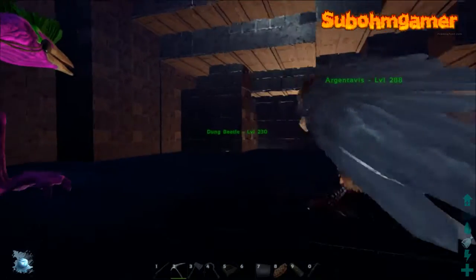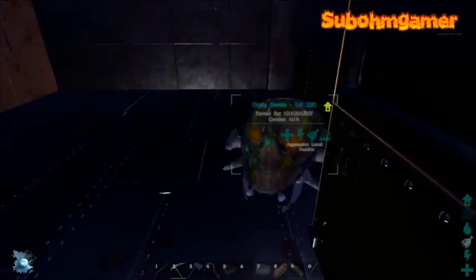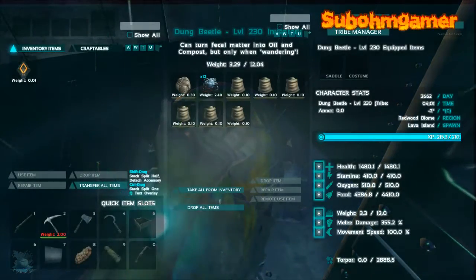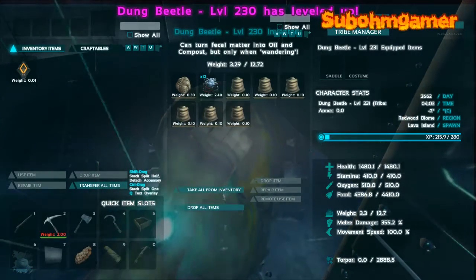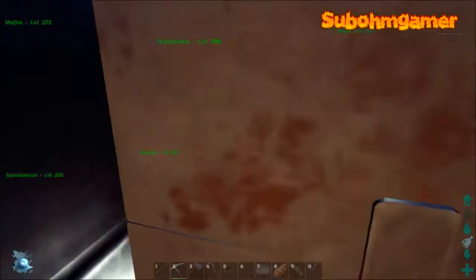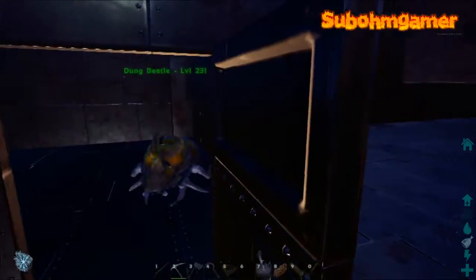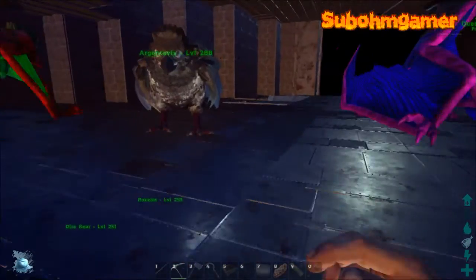A little bit of lag there, I do apologise. If we come on in here, here's our little dung beetle. Again, you definitely need to get a dung beetle - they are absolutely amazing for fertilizer. Just drop a bit of poo in there, go away, come back in 10-15 minutes, and it will be full of fertilizer.